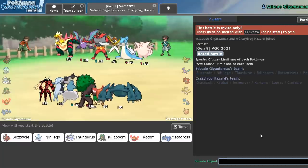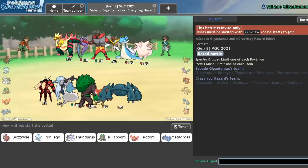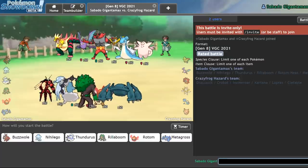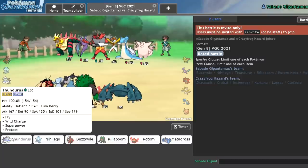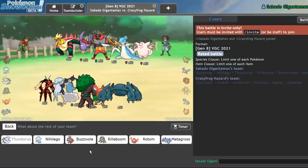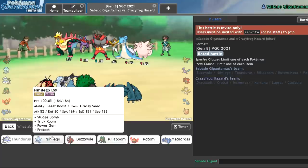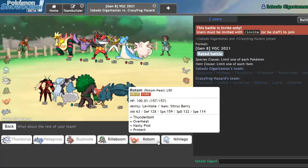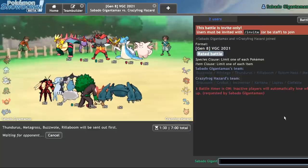We see just Tailwind, Dracozolt, Kartana. Low ladder is always crazy. At this point in the ladder, a lot of people will lead off with Incineroar even though it's not a good idea versus the Thundurus team. So we'll go with Thundurus on lead with Incineroar likely coming out. I need something for that Dracozolt — I don't think Buzzwole is it. I think Buzzwole is a good late game. I could lead off Metagross with Buzzwole in the back, and Rillaboom is fine here. GLHF.